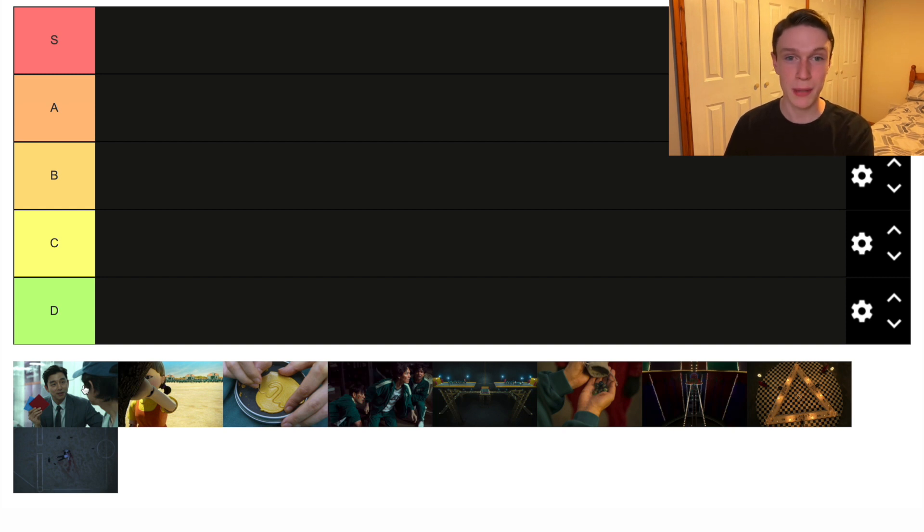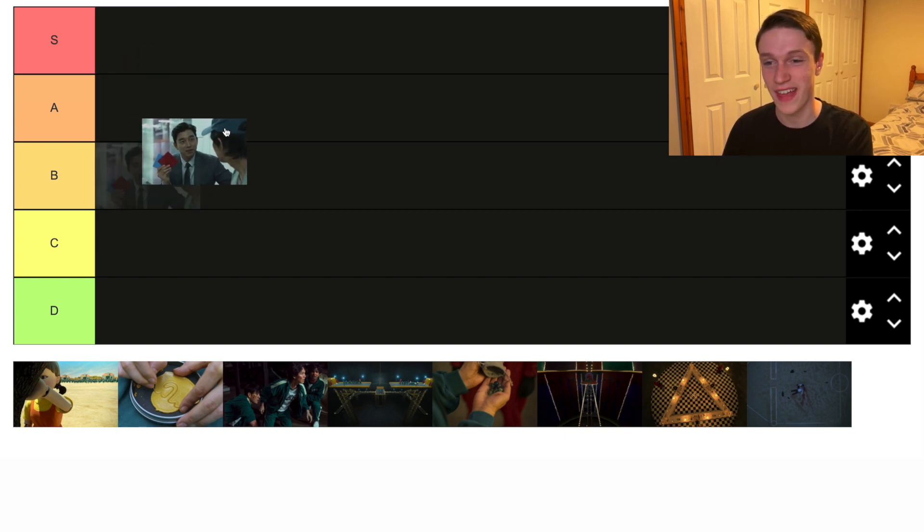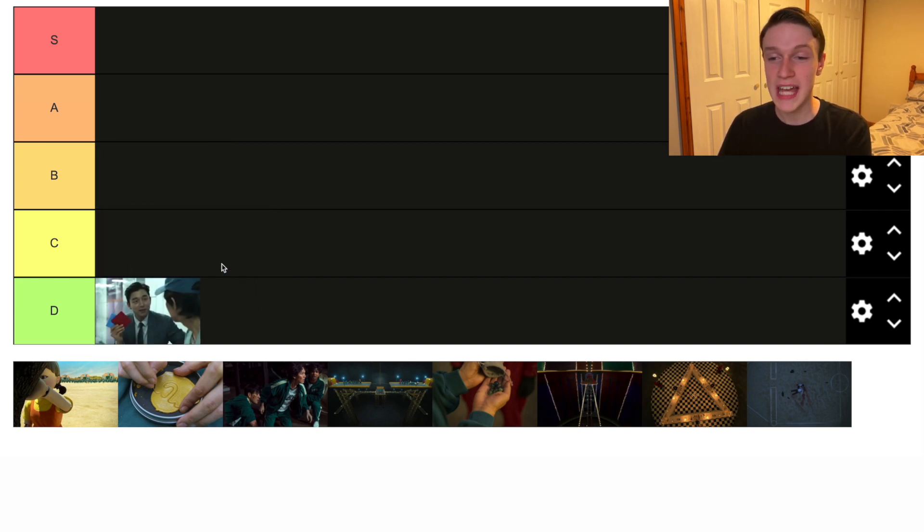Let's start off with the first game, Ddakji. This is of course the first game that the characters ever play — the first game where we ever see 456 actually play — and it's basically where they play this game and then sign up for the full experience. This game isn't really that interesting; nothing much happens, although it is pretty funny to see lots of people just being slapped. I do like how at the end of the show 456 sees this happening again and realizes this whole scenario is still going on. But it's not S tier — it's just two people trying to hit two envelopes together. I'm going to say D tier; it's not a proper game so it was never really meant to be interesting.